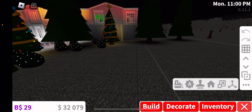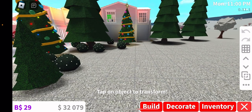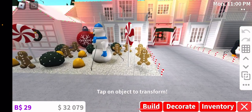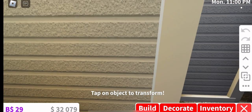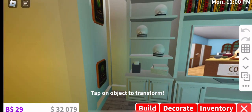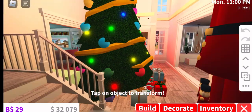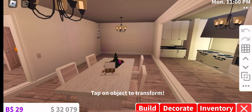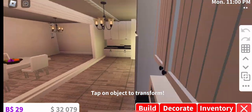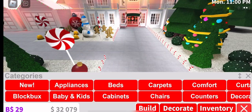Okay so first off, let me make it — oh, I received a new tool: an object transform. I can't tap on the object, nothing works. Is this update broken or something? I'm clicking on everything. Oh yeah, I'm gonna leave this pumpkin here — it's still fall a little bit even though I know it's Christmas season.